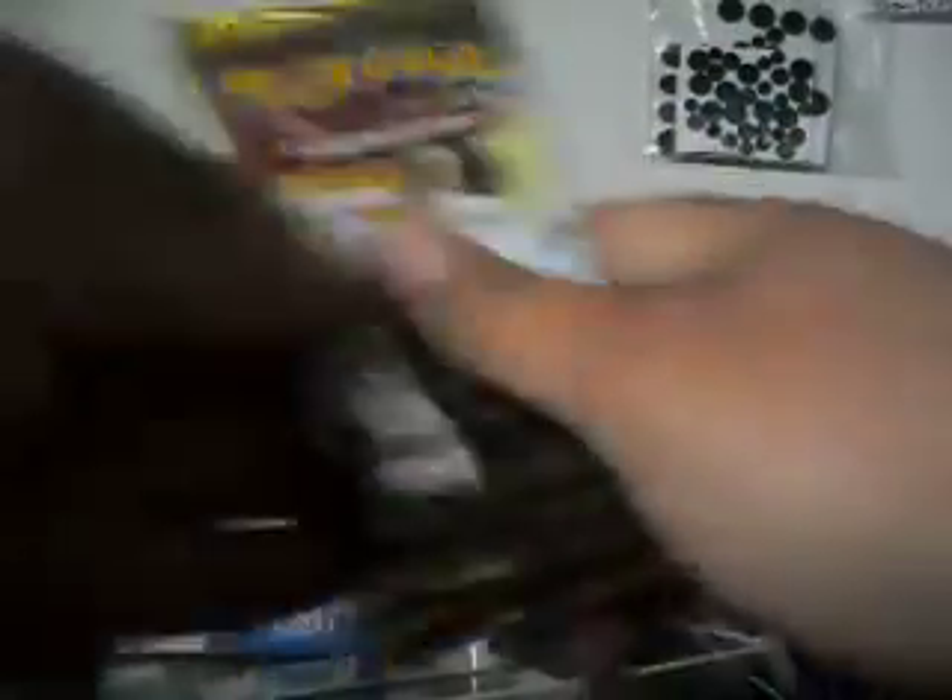I'm going to open this other one up really quick so that we can open all six packs at once. Same thing — got the Jumbo card, Mewtwo figure right here, Battle City promo card, and the other three Next Destinies Boosters.